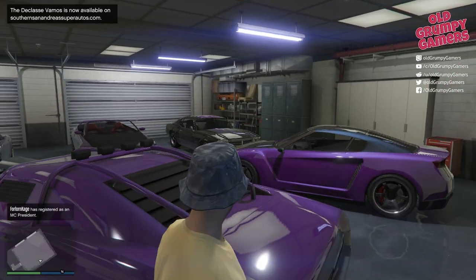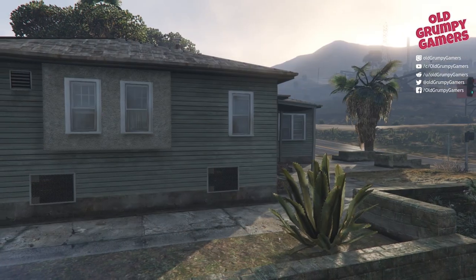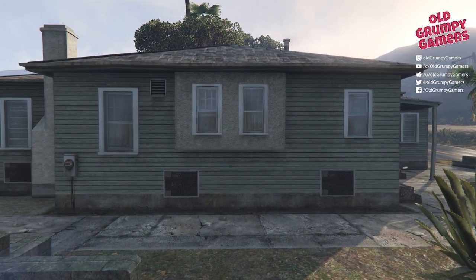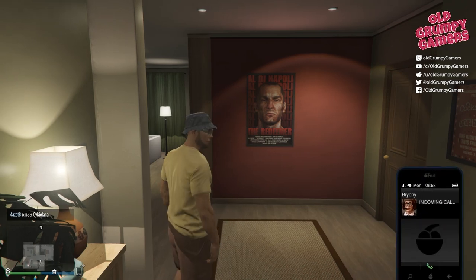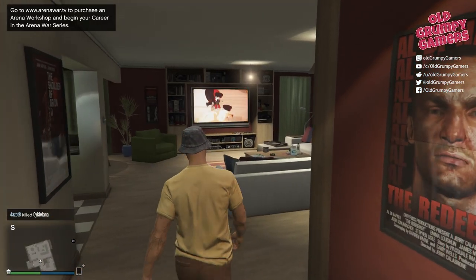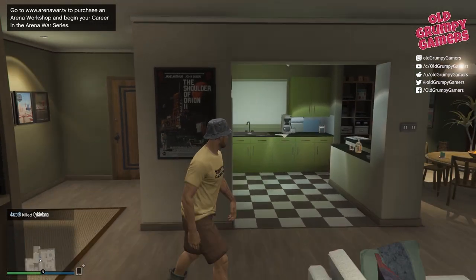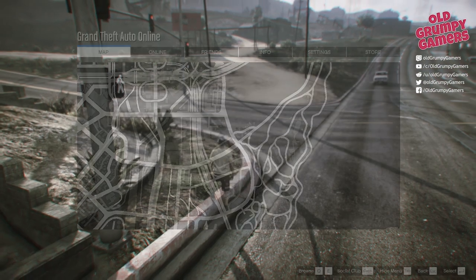We also have a single low rent bungalow, or a house with a reasonable garage as well. The second garage which is with the house does not have any cars with it. I also have a bank balance around the 800,000 mark and the character is set to about level 19 at the time of recording.